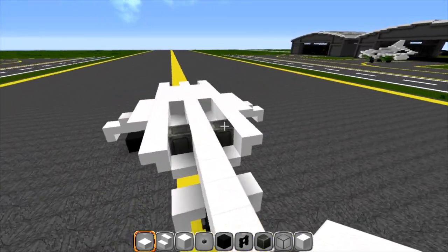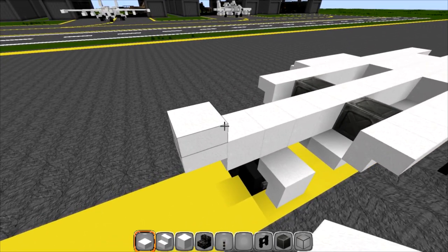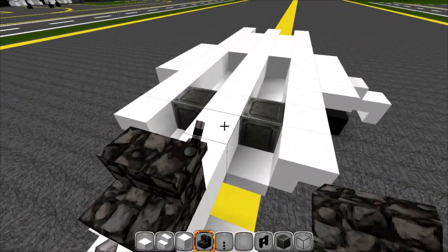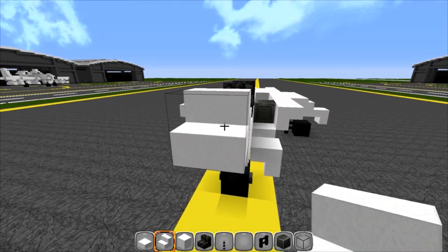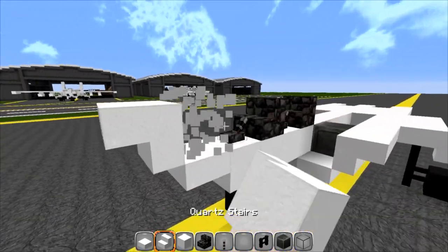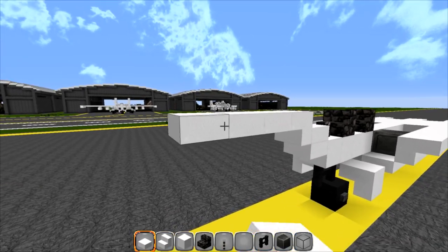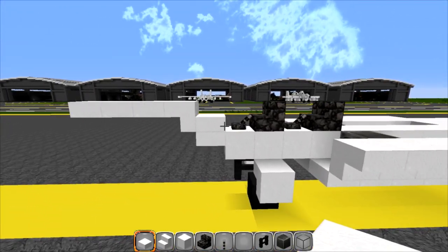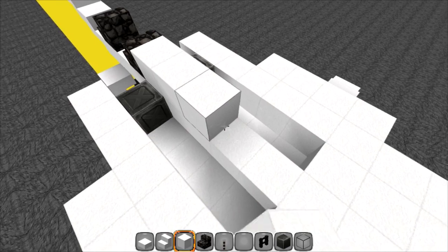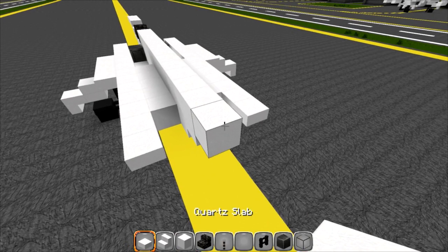This is what you should have so far. Next layer gets a little complicated but stay with me. Put a slab right here on the front, then grab your lever and put a lever here and here. Put in your two chairs, one here and one here. Grab your stairs and put them upside down — you'll probably need to set something first, then put your slab in and put three in front. Behind the chairs there's going to be thirteen solid blocks with one slab on the end.